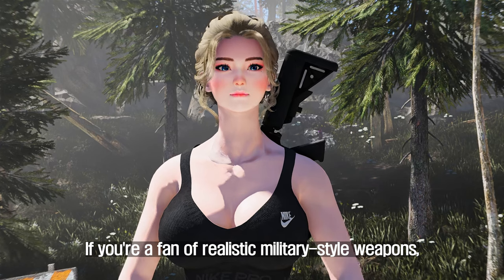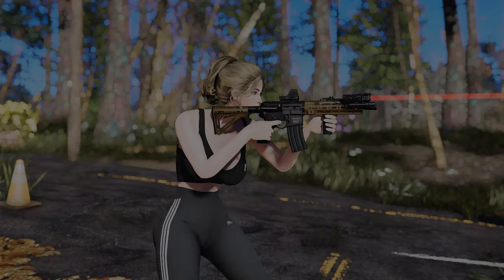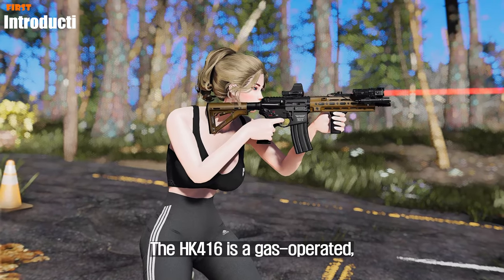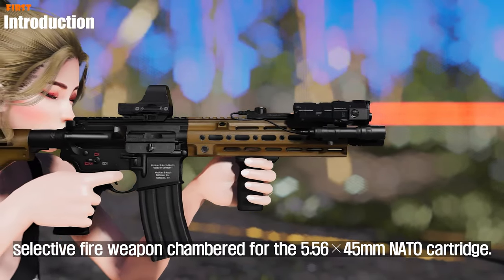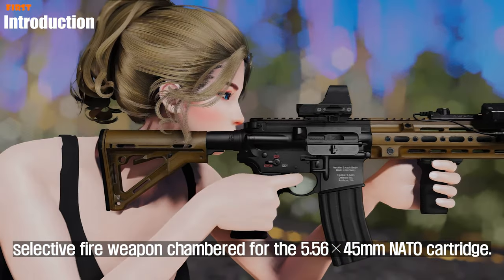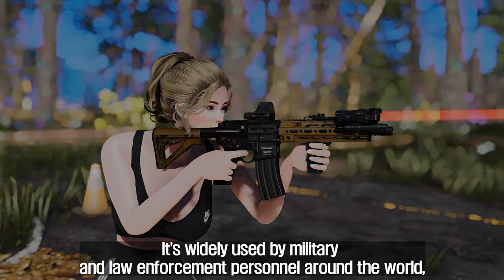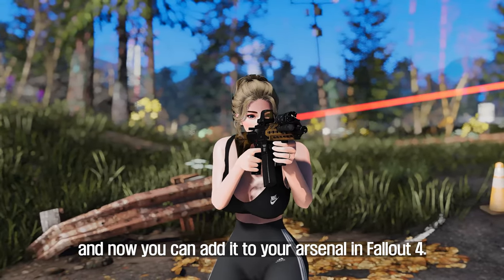If you're a fan of realistic military-style weapons, then this mod is definitely for you. It adds a highly customizable HK416 assault rifle to the game, complete with authentic textures and sounds. The HK416 is a gas-operated selective fire weapon chambered for the 5.56×45mm NATO cartridge. It's widely used by military and law enforcement personnel around the world, and now you can add it to your arsenal in Fallout 4.